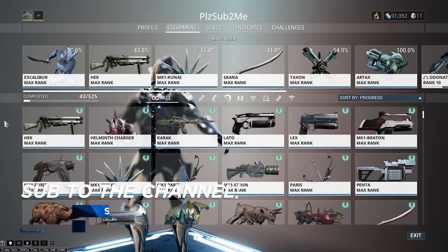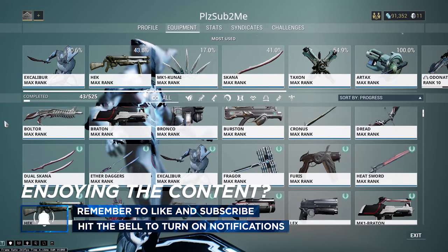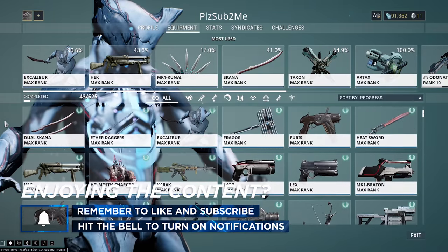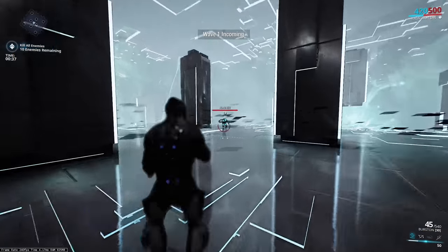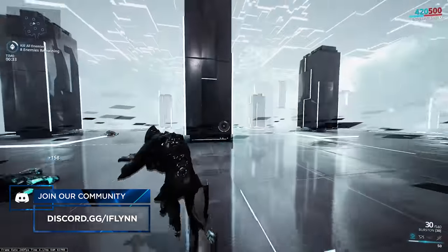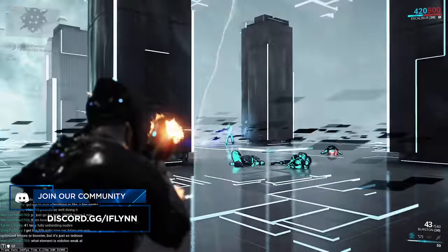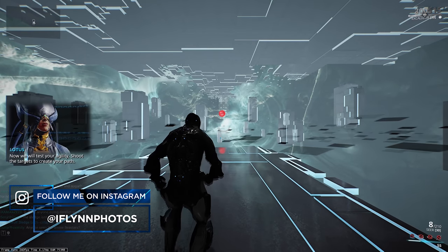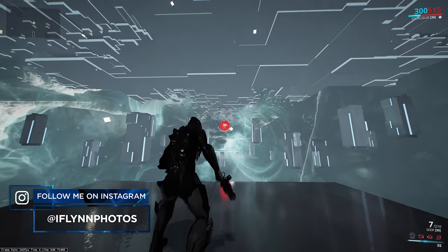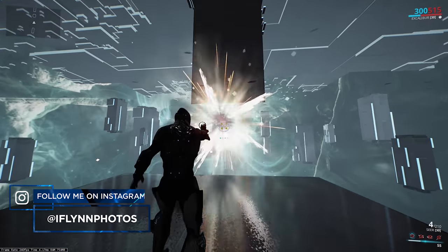Before we jump into the meat and potatoes of this video, let's first talk about all the things that I've leveled from level 0 to 30 to get myself all the way up to Master Rank 8. Everything you can see on screen with a little leaf symbol in the top right-hand corner is something I got from 0 to 30. The Master Rank 7 test was very simple — really similar to the MR1 and 2 tests — except the enemies are higher level and you can use your Warframe abilities. The Master Rank 8 test is a parkour test where you shoot little balls to generate a platform. You shoot the ball, jump on the platform, and keep doing that until you get to the end.